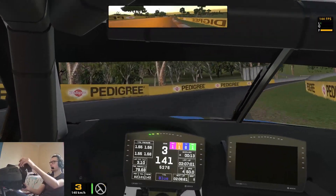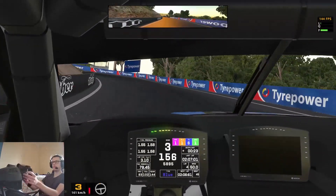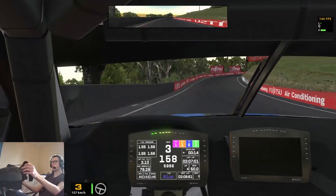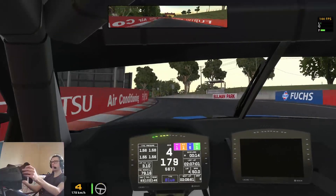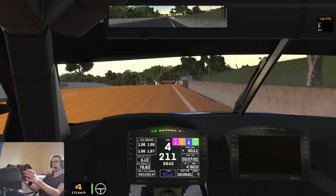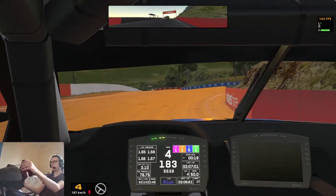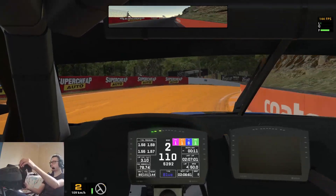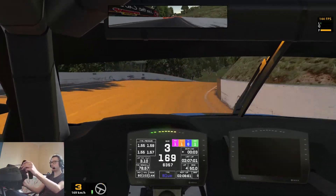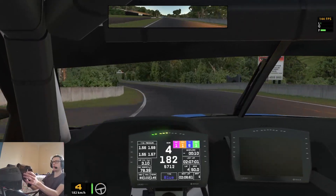Just clipped that bit of concrete there on the left. Back end getting a bit of a twitch there. Cheeky little wheelspin there. That's a bit better — don't scrub the tyres as much. Turning earlier, but turning too early and you will hit that wall. That was nice, carried a bit more speed there. Front line just pushed a bit. Straight-line braking. As you're braking the car's going to be wanting to spit you out — it's a bit annoying but that's the fun bit of Bathurst. A bit more speed through Forest Elbow in that lap as well — tenth up.